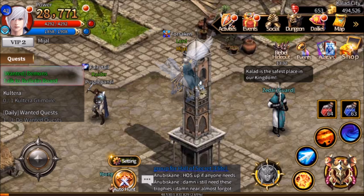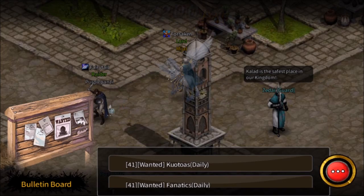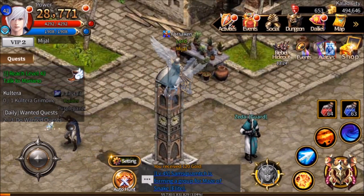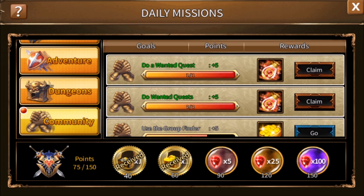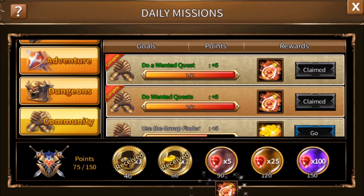We've finished our hunting. We will talk to the bulletin board to get our reward. It will try to send us off on the next quest, but we want to stay right here. We'll go up into dailies. We see that we've gotten several fast healing potions and another 10 points between the two different wanted quests dailies.